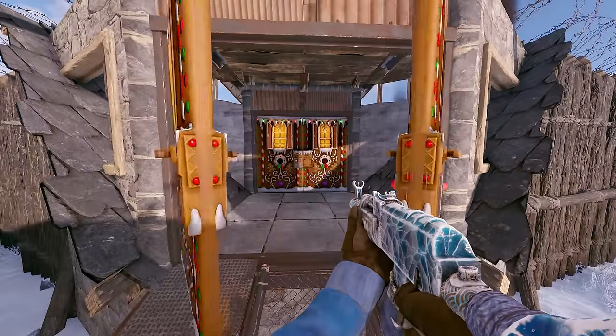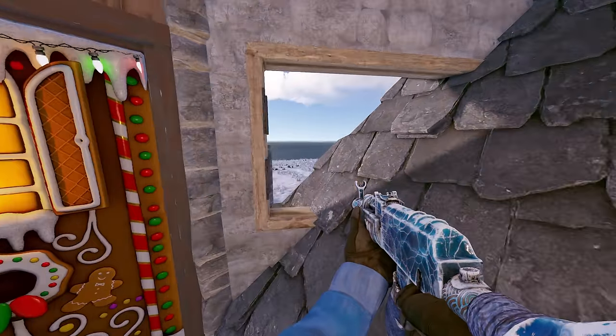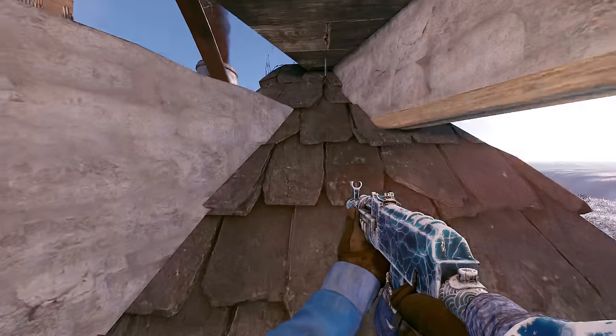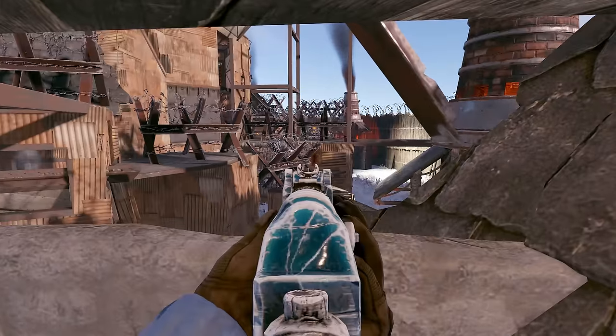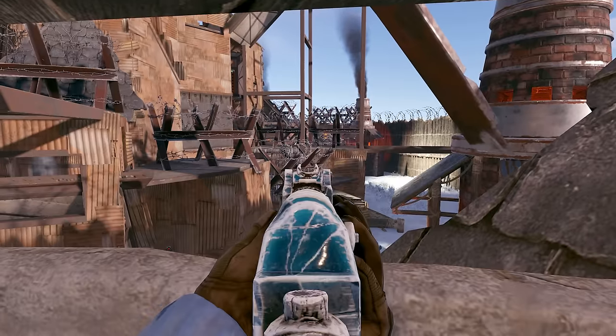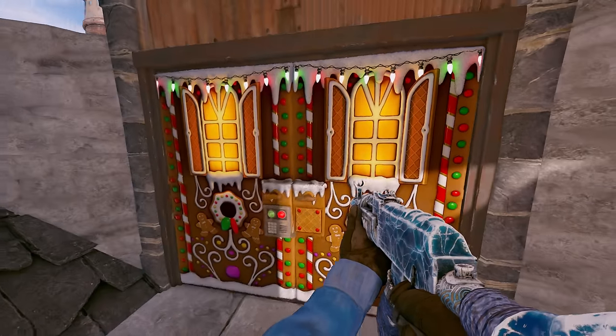Coming inside our gatehouse here, we have some peaks outside of our compound and of course into our compound. And don't worry about these peaks — Facepunch has fixed them. You no longer get projectile invalids when your head is clipping into the ceiling here, so you are all good to go.